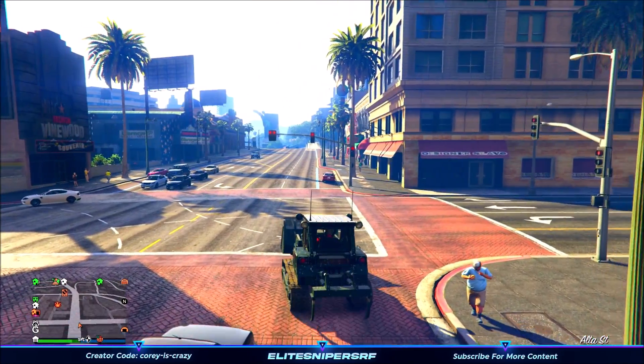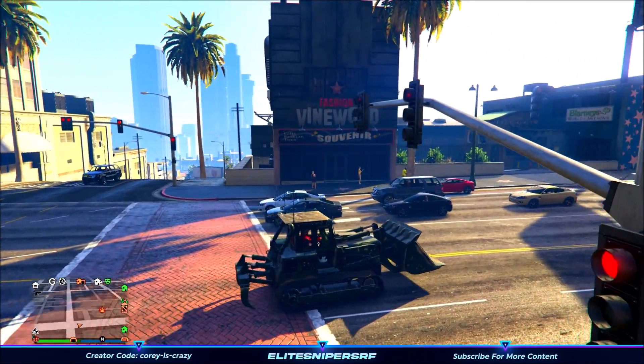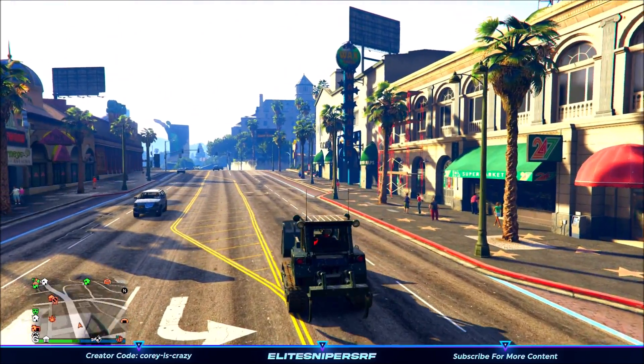Now the difference between normal bulldozers and your one is all the bulldozers in the game near the biker's garage and the motocross track are all in yellow, whereas your custom bulldozer is in green. It will always spawn in green, so every time you spawn it it's going to be in green.